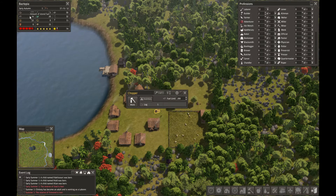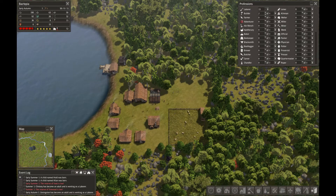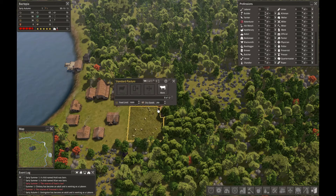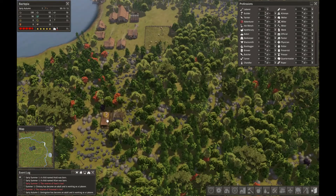Our chopper that we built is putting out firewood for people and we have 76 firewood currently stored — this is fuel. There are other types of fuel, but for now this is firewood because that's all we're creating. You can see our chopper has put out 116 pieces of firewood, so he's doing a little better than I thought he would.